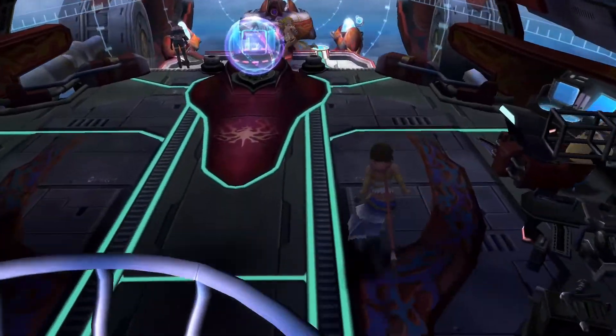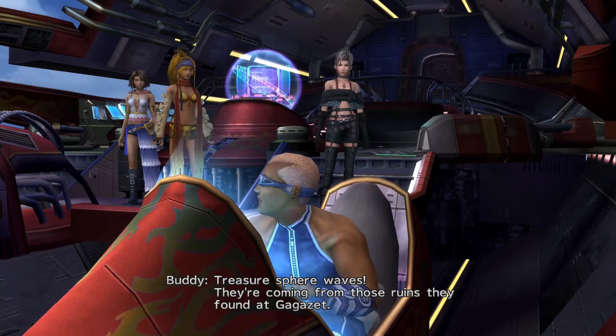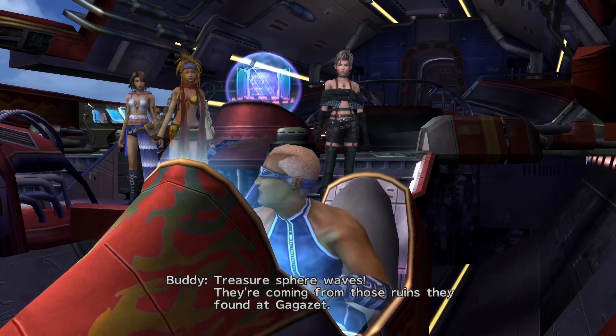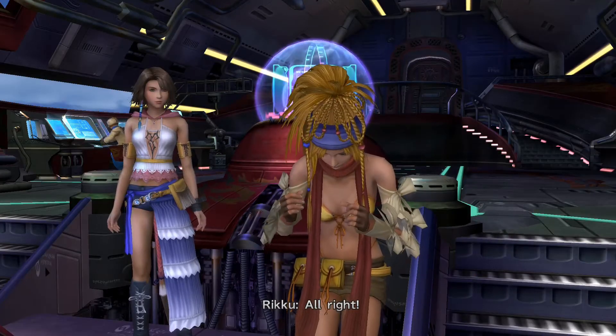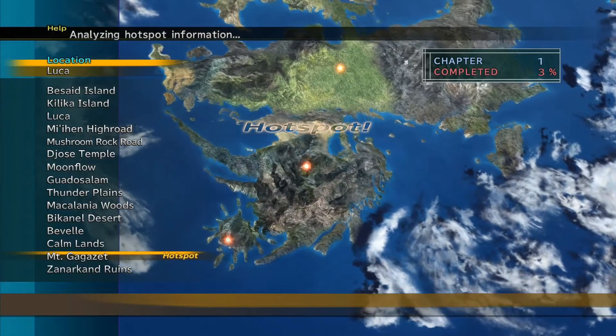Treasure sphere waves — they're coming from those ruins they found at Gagazet. So that right there is how you can try to read what they say. The more Al Bhed Primers you get, the more pink letters there will be, and the pink letters are the correct ones — you can decipher it. It's almost like Wheel of Fortune. It's kind of cool.